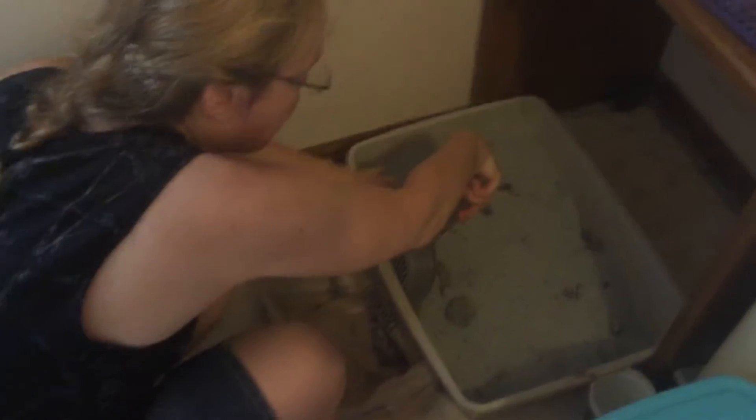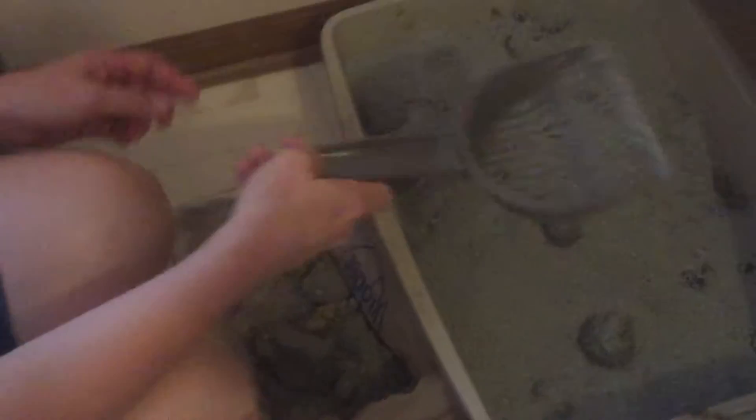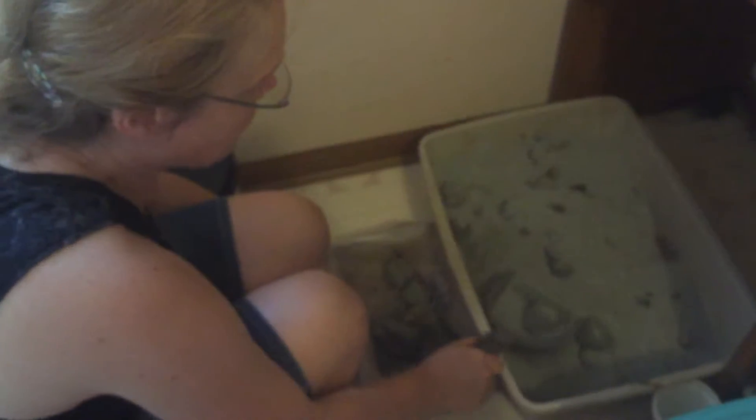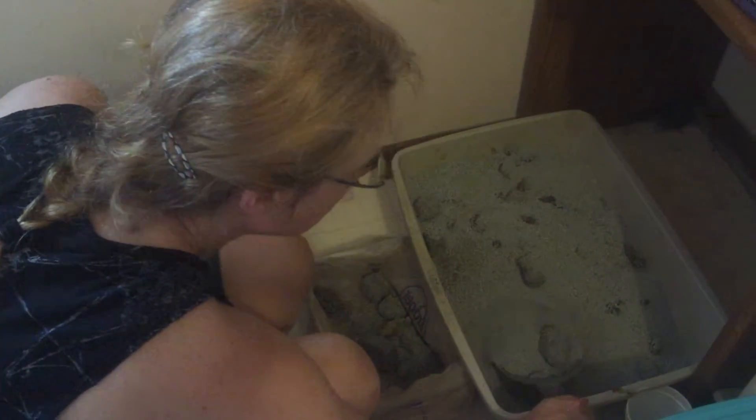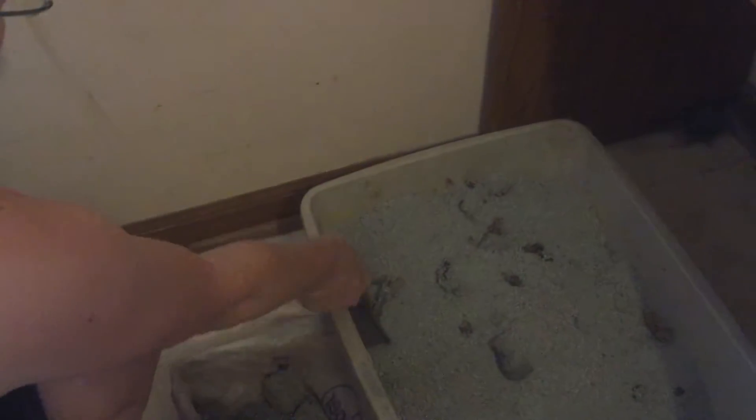Up there, this is where the shovel is. Then start shoveling. I usually go really deep right at the edge, and then whatever doesn't fall through, I move into the box. I try not to shake the litter scooper too much, because then you get a lot of dust development. I try to drag it right across without too many extra motions.